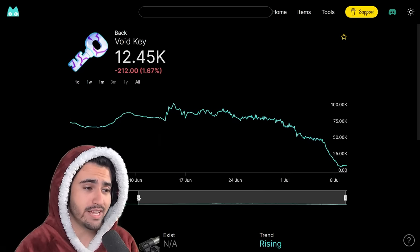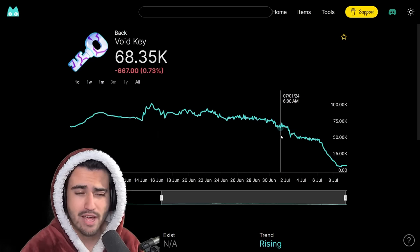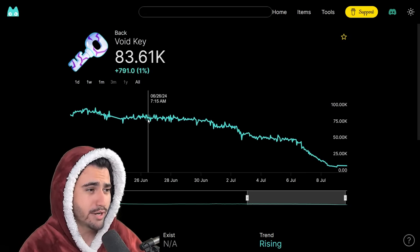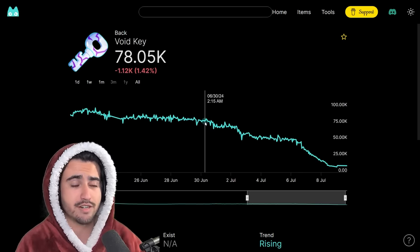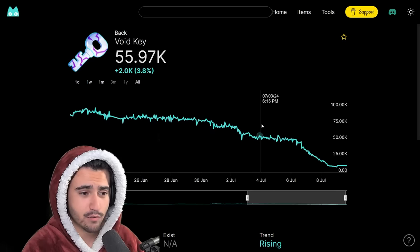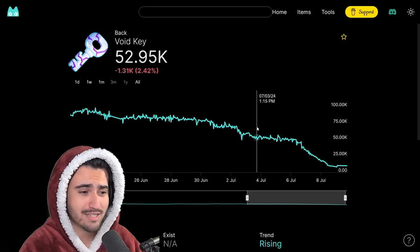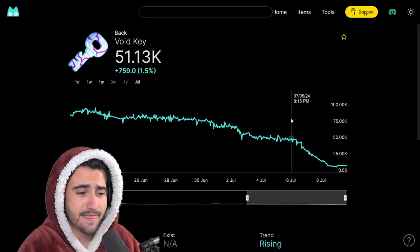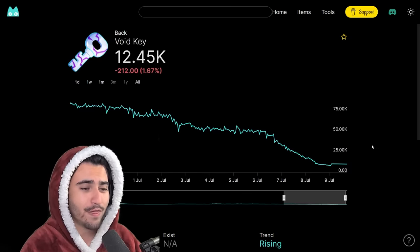If we zoom in on the price chart, starting about a week ago on July 2nd, the price started going down significantly out of nowhere. If we zoom in even closer, there are some pretty big drops that came out of nowhere because there was no announcement of changes to the odds for these keys. From July 2nd to July 4th, it dropped over 20,000 diamonds, and then after the update on July 6th, it dropped even more to just 12,000 diamonds, with dips of 8,000–10,000 in a single hour.